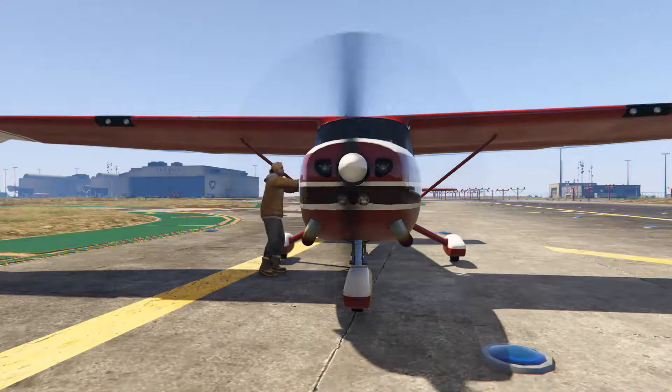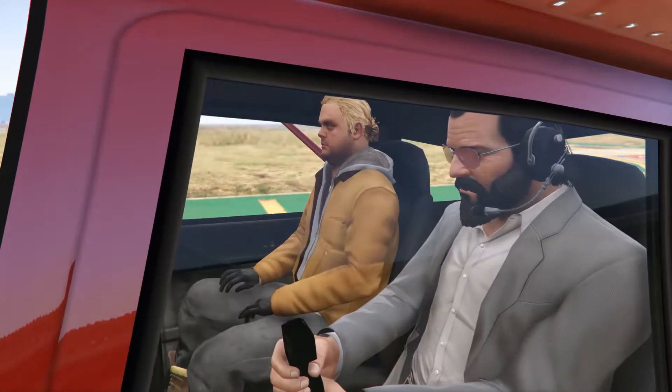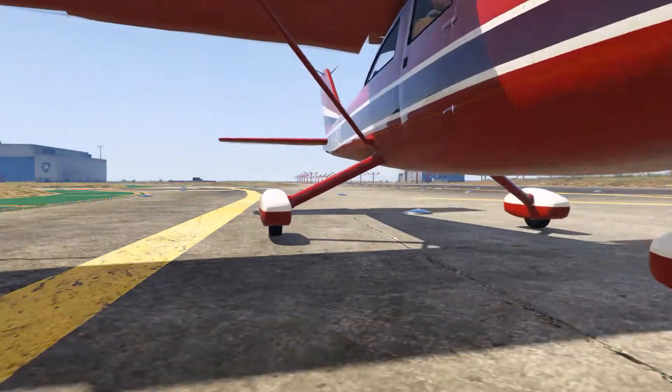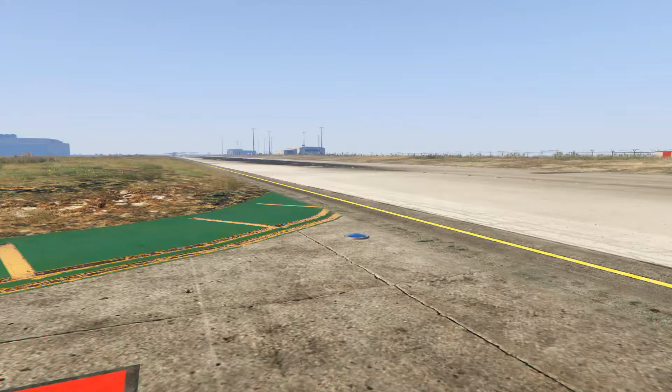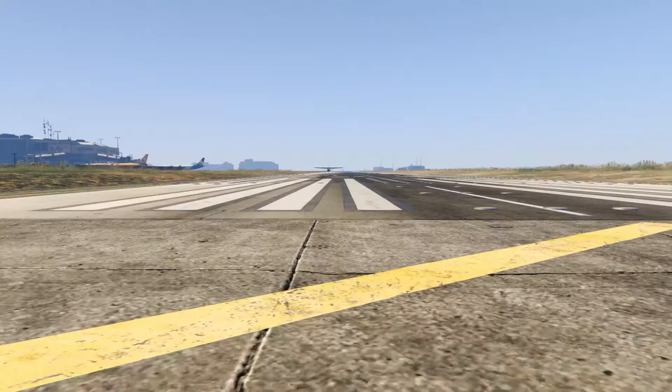Despite having only two doors, the Mammutus can actually seat four people. Two get in through the regular doors, while the other two just kind of teleport into the plane. I tried to recreate this in my game, but unfortunately I was unable to — maybe AI partners can't teleport into the plane. It makes you wonder why Rockstar didn't apply this to cars that clearly have four seats but only two doors.